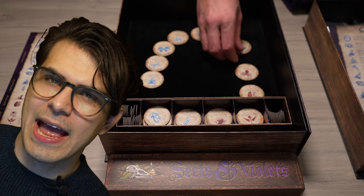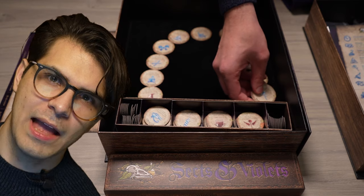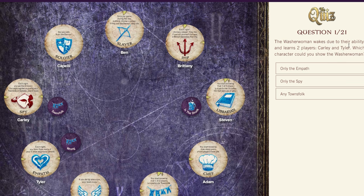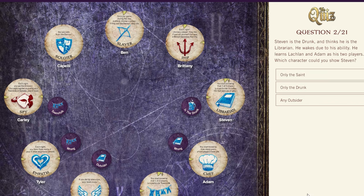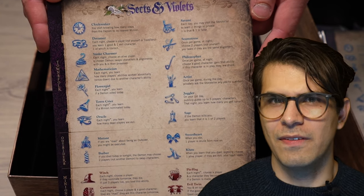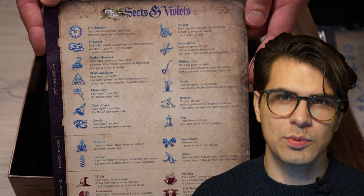Becoming a storyteller in Blood on the Clock Tower can be rewarding, but you've got to do your homework. You need to crack open those manuals, cook up a menu of roles, and juggle the behind-the-scenes. Thankfully, the Pandemonium Institute provides interactive quizzes — it's like taking an online class cramming for game night. You have to put in significant work to understand the scripts and rules before the game begins. But being the storyteller isn't like the administrator in Werewolf at all. There's real joy in being the third party to this dance of deception. Remember though — it's not about your fun, you're the conductor of the fun train.